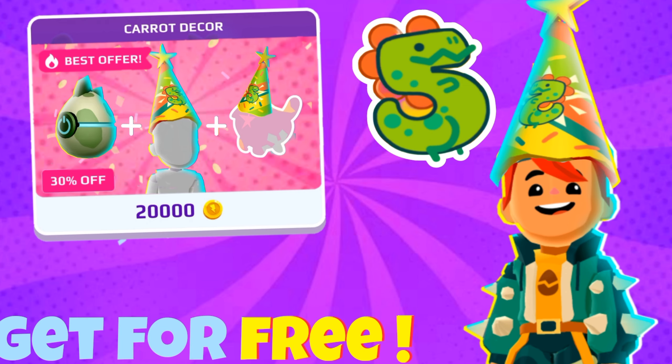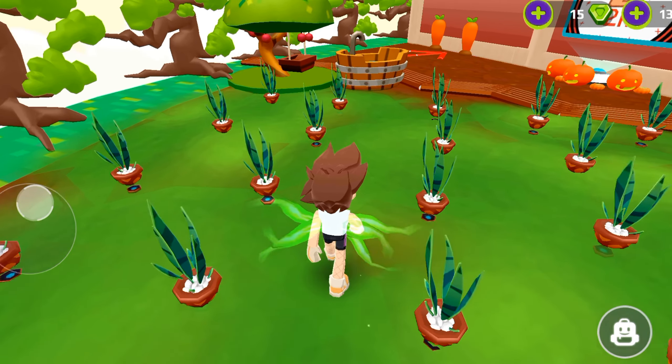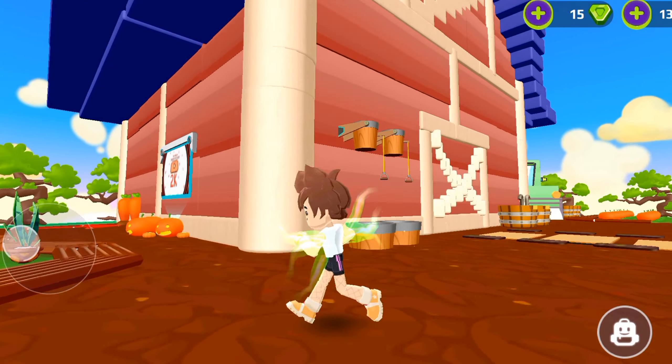The second item is a hat — you'll get a 5th anniversary hat as a sign of celebration of the anniversary update. You will also get an anniversary hat for your cute pet. Isn't this an amazing gift?